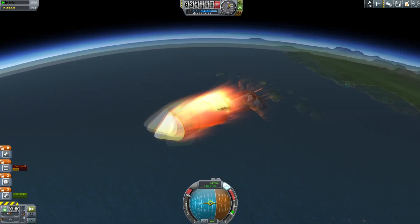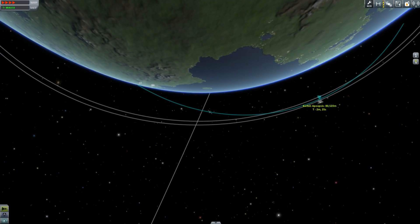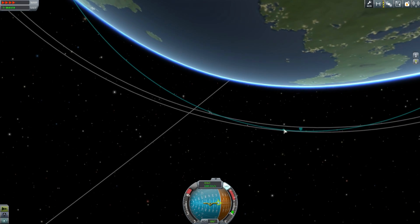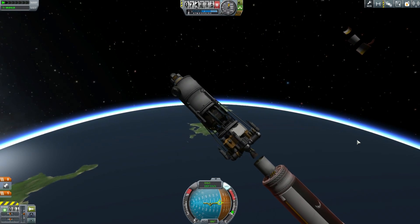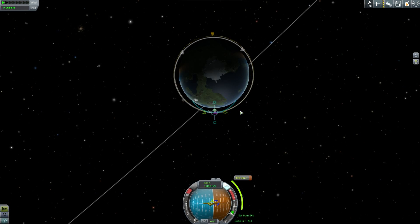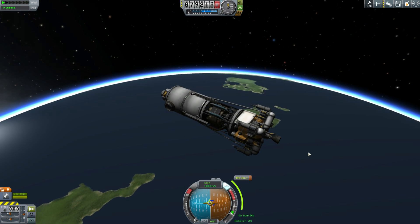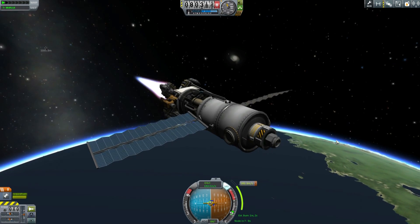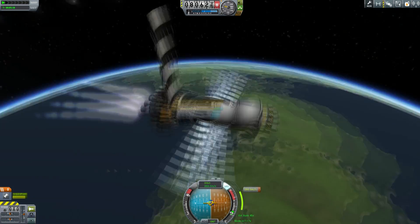It's important that before the main engine burns out you get yourself onto a suborbital trajectory, because you're going to have to ditch that fairing before you fire the second stage engine. I got myself up to 80 kilometers, then used four times physical time acceleration to get up there quickly so I could safely ditch the rest of the spacecraft. What I've built looks rather beautiful, if I do say so myself. A little thrust to separate from the vehicle, and then we're just waiting for the right time for orbital insertion — essentially flying by the seat of my pants.